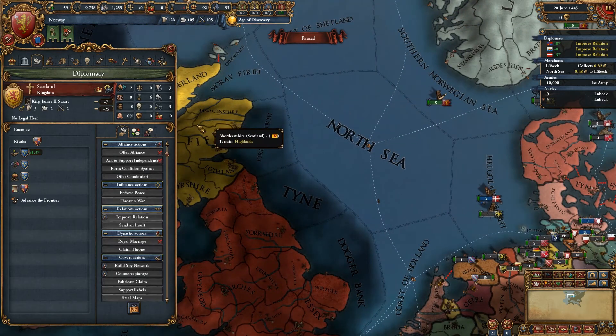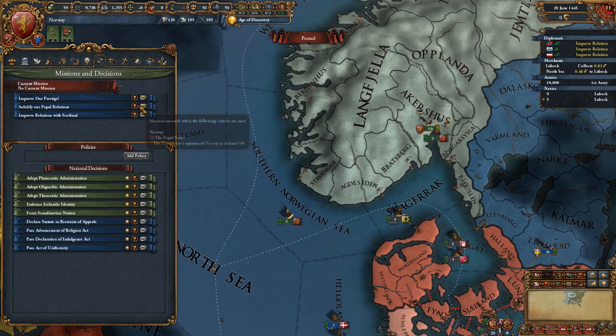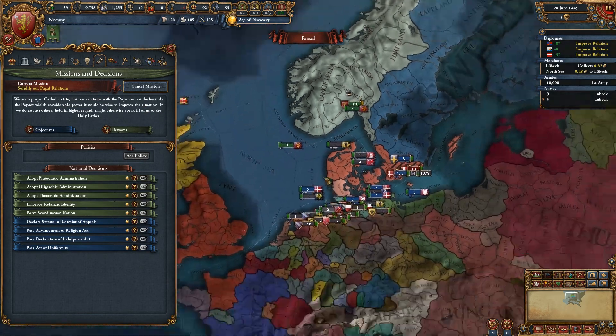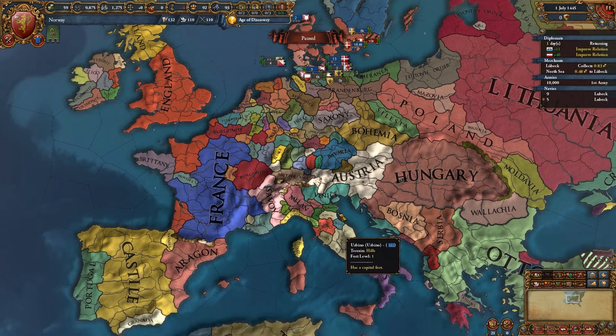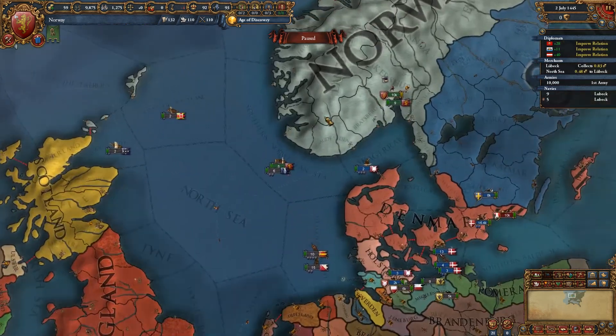Improve relations with Scotland - no, I'm good. Solidify papal relations - that is probably worth doing. So let's get that as a mission. Let's recall our guy from England and send him all the way over to the Papal State. That is a long journey.